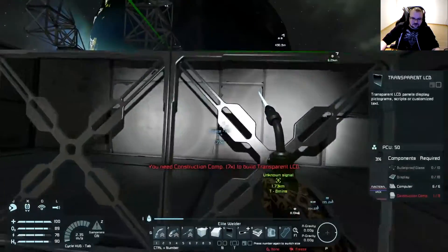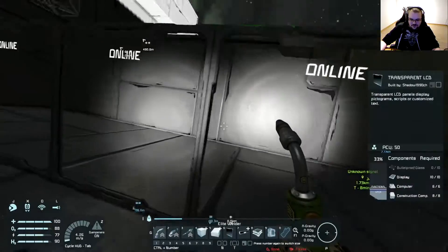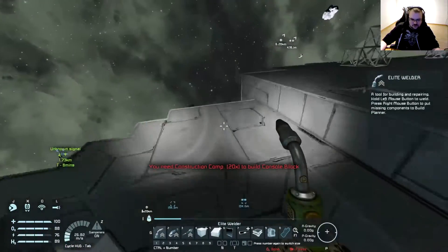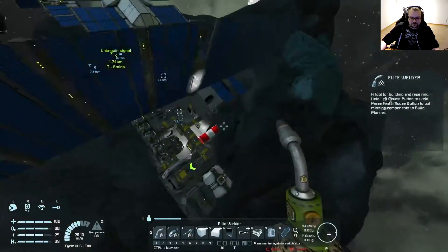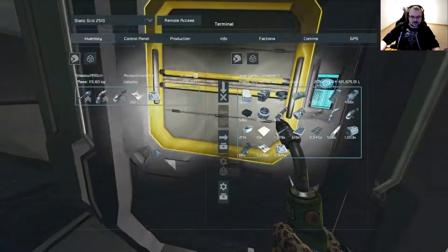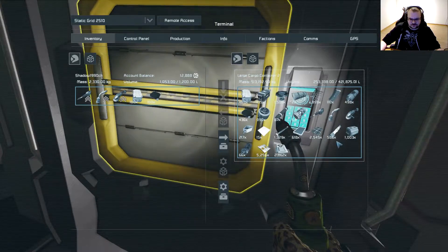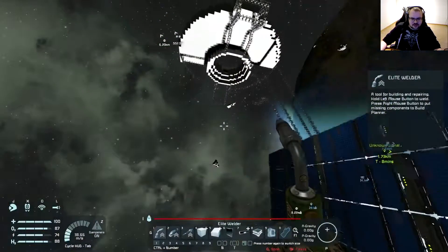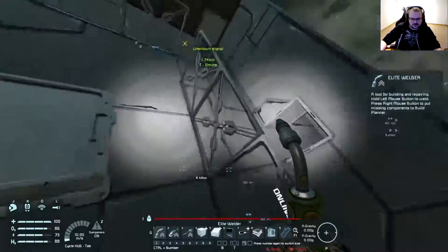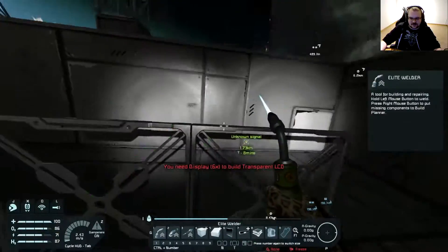What do we need? We need bulletproof glass, construction components, and displays. So, you've seen how I set up that whole thing — I think it's three sets of screens around. The rest around is going to be either just desks or stations, and obviously we'll put some interesting stuff on these screens if we can.